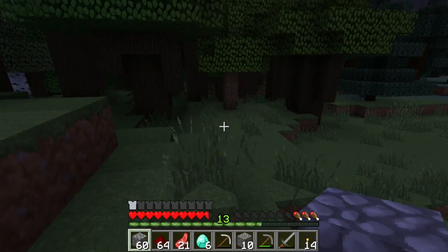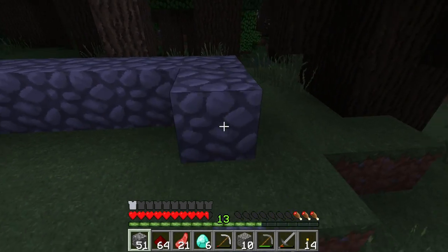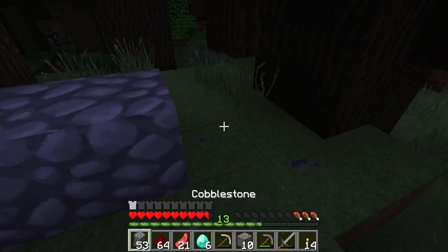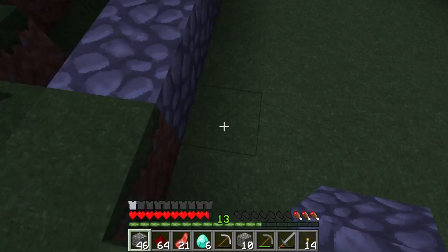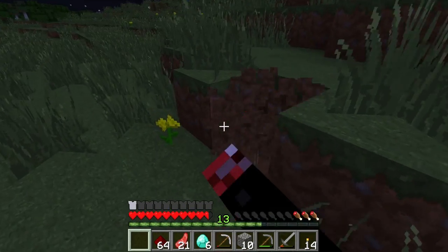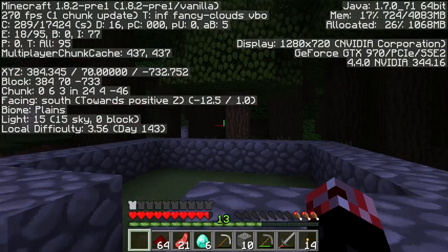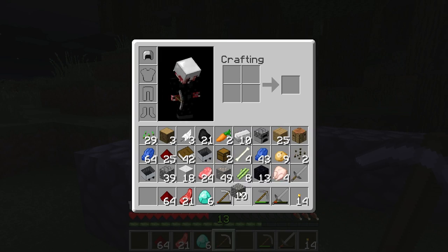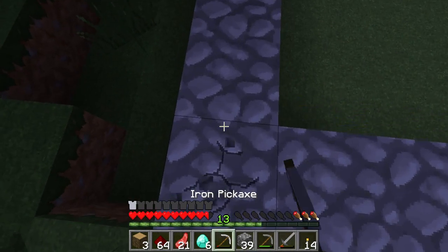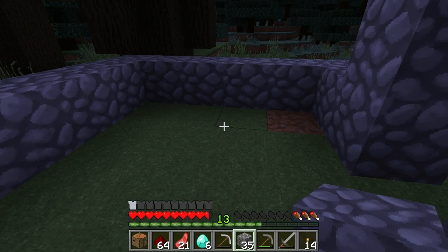My first little mini base, ladies and gentlemen — I'm making it out of cobblestone. My god, I feel like a noob right now. It's been a long time since I've built a house out of cobblestone! Entrance goes there; we've got dirt. The local difficulty is 3.56 — even though nobody's on the server, the local difficulty keeps cranking up along with the days gone by. That means we're going to have some really OP monsters around. I'm going to run out of time if I'm not quick.